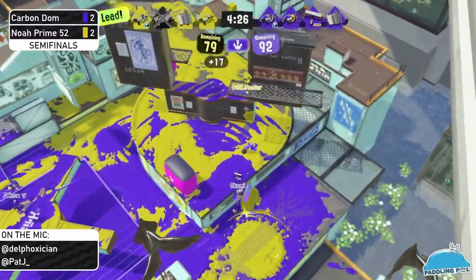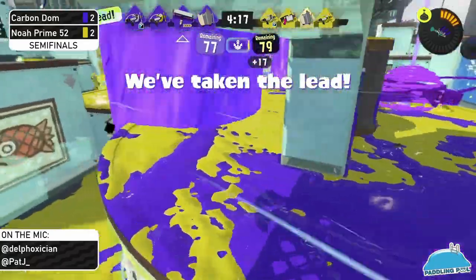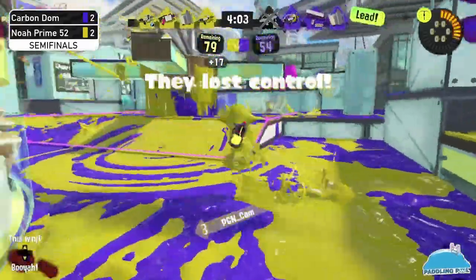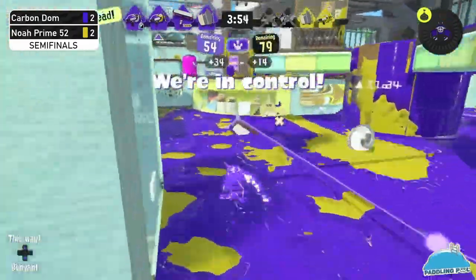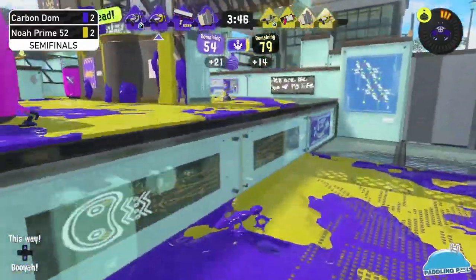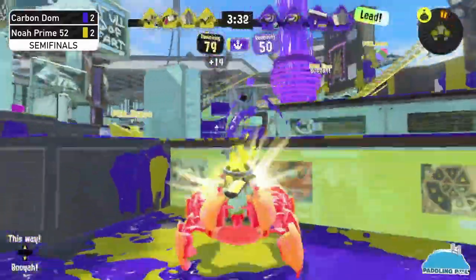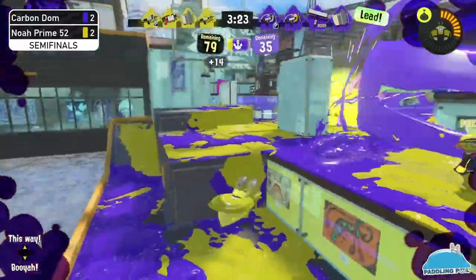Noah Prime is down and this is Carbon Domination's turn to push and get the points — they really said it's their turn on the Nintendo Switch. Noah Prime is able to get the picks to push back Carbon Dom and establish some form of control. Carbon Domination didn't waste any time pushing onto Noah Prime's platform, but Noah Prime was ready to punish when they pushed too far. Carbon Dom managed to keep penalty low and they are defending that zone so well — the tri-strike falls the crab tank in that awkward spot.